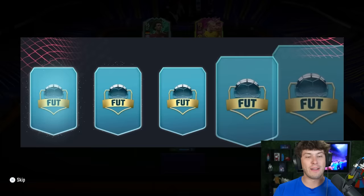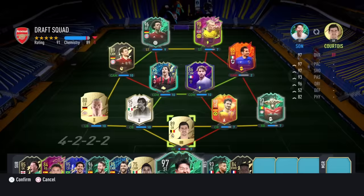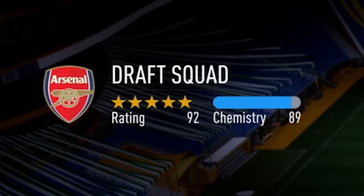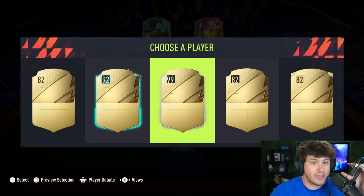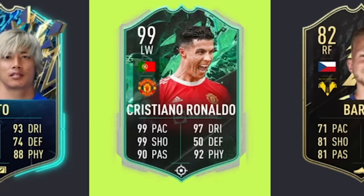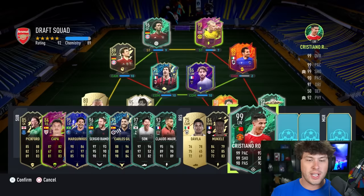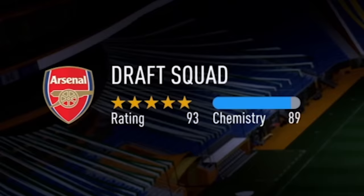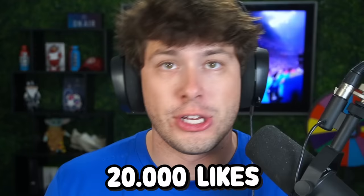96 rated - who is it? Sergio Ramos - as a striker? Why is Ramos a striker? These shapeshifter cards are whack! He helps but it doesn't help the chemistry at all. I have so many high rated players in this team. 97 rated - it keeps giving us shapeshifters. Son - Son was in the Bundesliga at one point so it might have helped if he was still there. 92 rated. 99 rated - please, please - yes! Ronaldo! Cross him off the checklist! He does nothing for this team though.